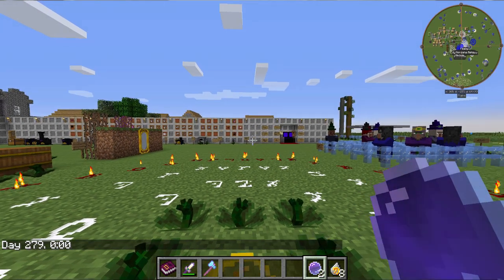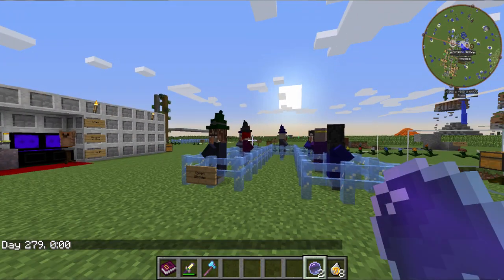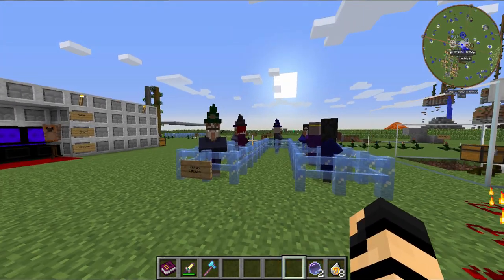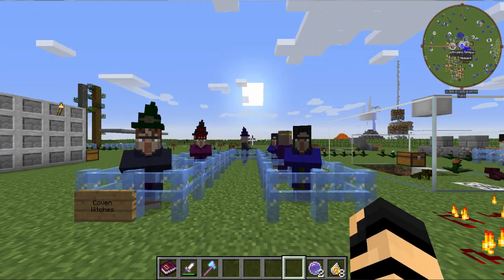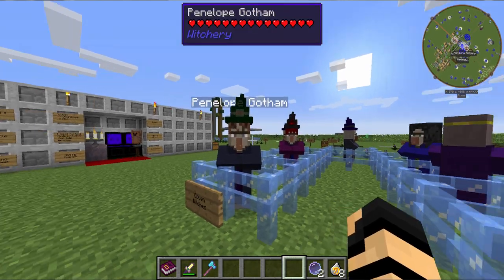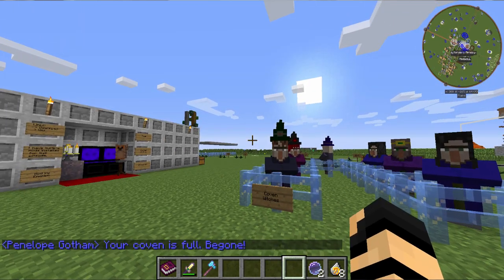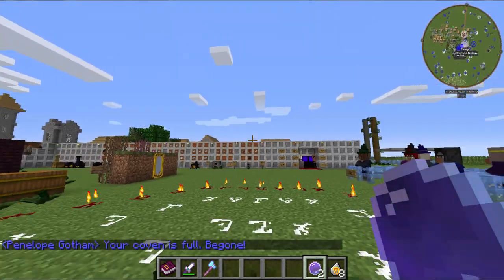So, how this works. To start off with, it will call witches from your coven. Now, if you have a familiar, like the little guy over there, then you actually can start getting a coven. Before then, the witches will ignore you and taunt you like they did in earlier episodes. But right now, I think I've got a full coven, so I can actually use this to call my coven.